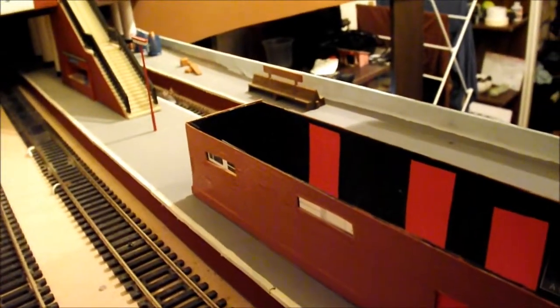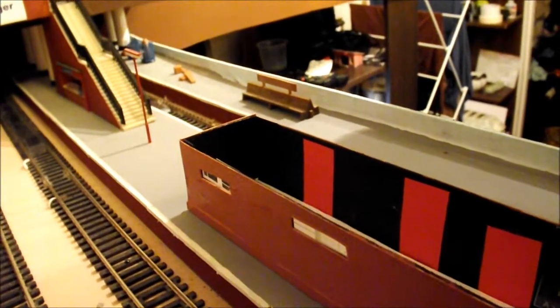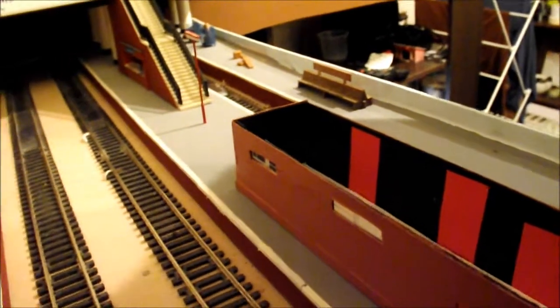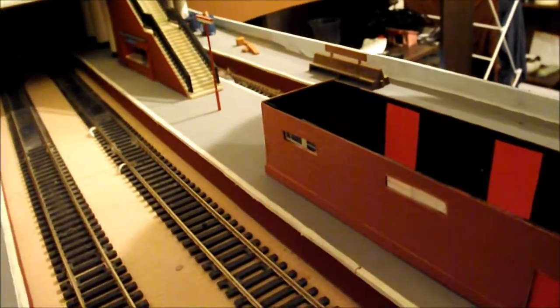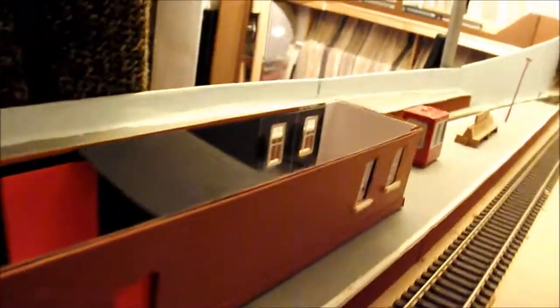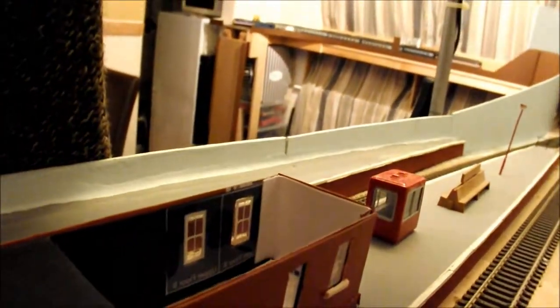On the other end where the toilets are, you just have a few small windows just for ventilation - you wouldn't really have any windows on the toilet block. So that's the toilet block area for the male and female, and along here it's all symmetrical to the other side, so if we just go back - this is what we have here.